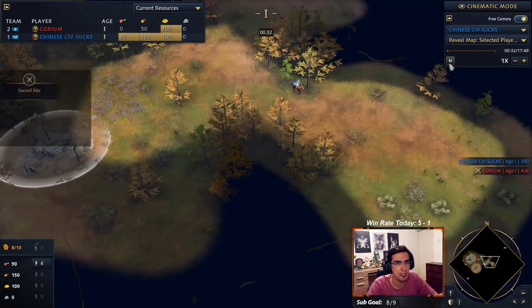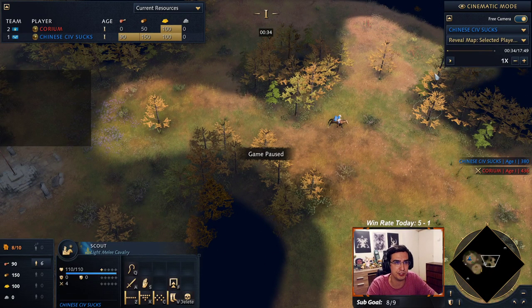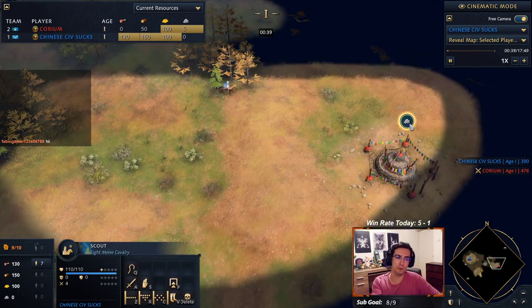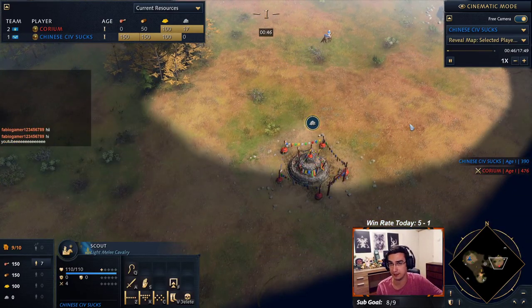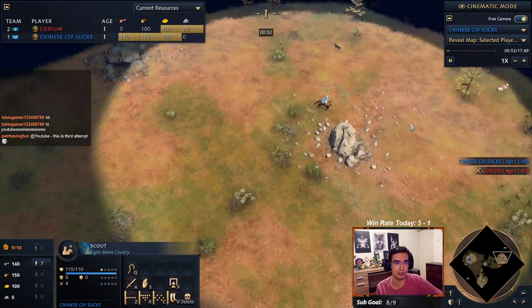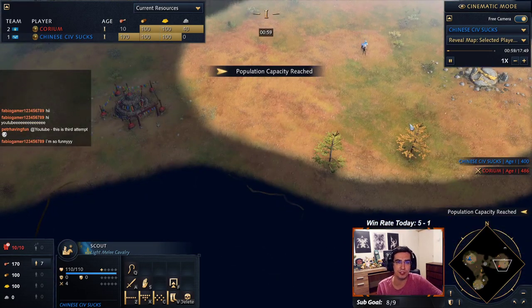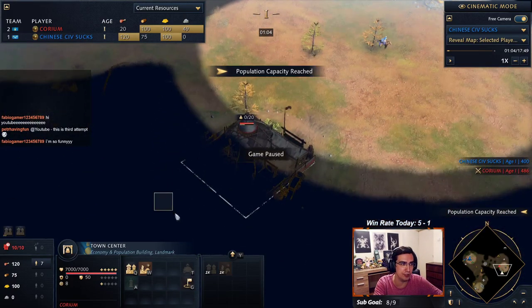Versus Mongol, if you're French, I think it's a good idea to open with double scout. You want to be collecting sheep with one scout, and with the second scout you always want to make sure to have it near the Uvu of the Mongol player so you can see if they're going barracks or not. You need to identify very quickly whether there's going to be a barracks, because that's a pretty big tell if you're going to get tower rushed.